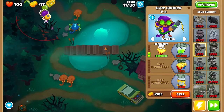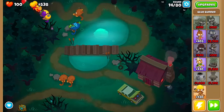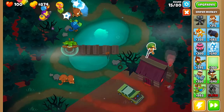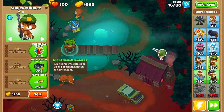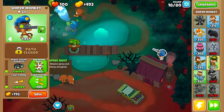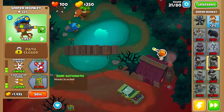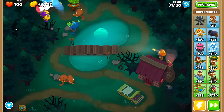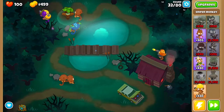We're going to go Corrosive Glue and then Stickier Glue. Then we want to get a sniper monkey — drop it right around here. We're going to go Night Vision Goggles, then Fast Firing, then Shrapnel Shot, and then Even Faster Firing.